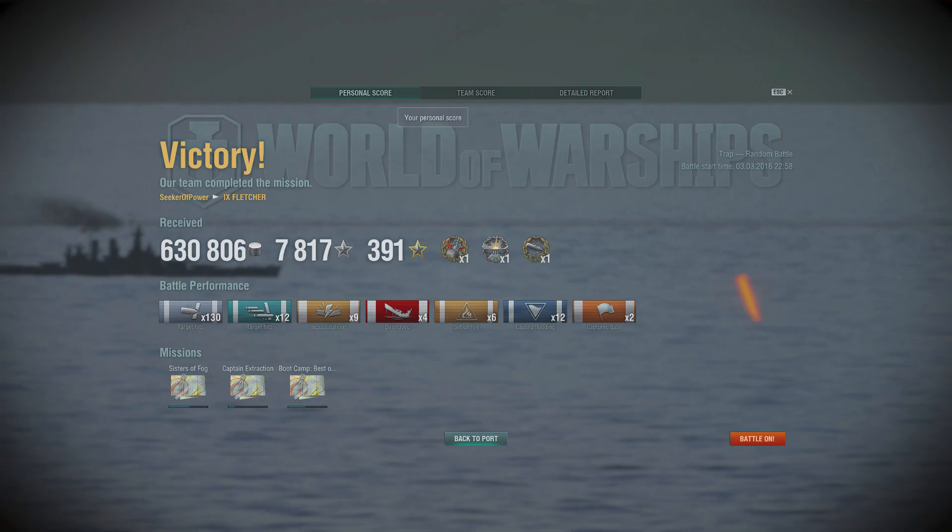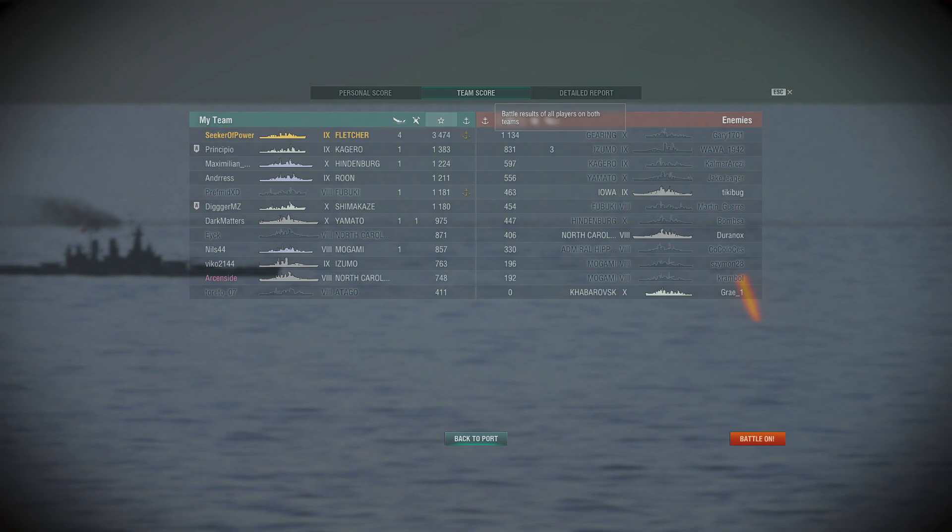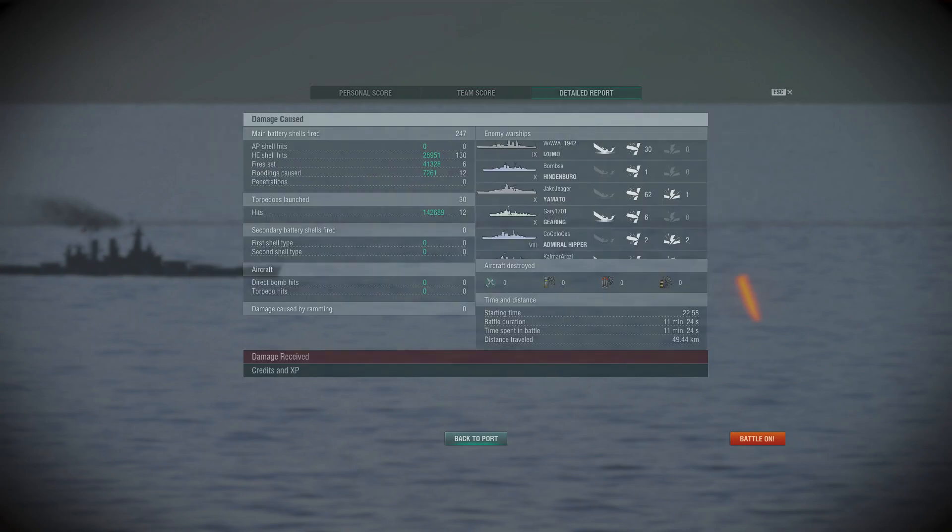Wow, such an impressive game in the Fletcher — 12 torpedo strikes, 4 kills, Confederate, high caliber, devastating strike. Over 600,000 credits earned. Just awesome. Seeker of Power did around 3,474 base XP. Yeah, he did pretty good. Clearly carried. He was in a position to take advantage of his torpedoes, and that's really where all the damage came. Those battleships, those cruisers — they just waddled into destruction. Around 220,000 points of damage. He had a lot of fire damage and a lot of torpedo damage. Just a great example of exactly how to play US destroyers.